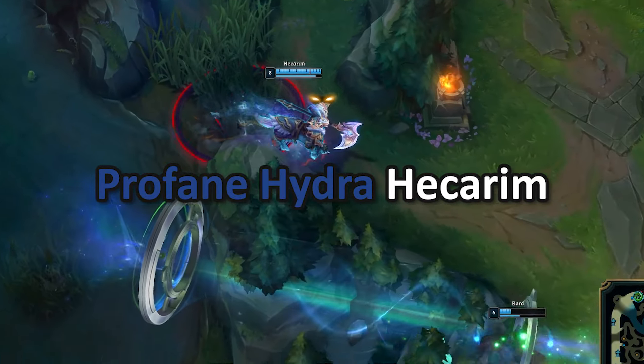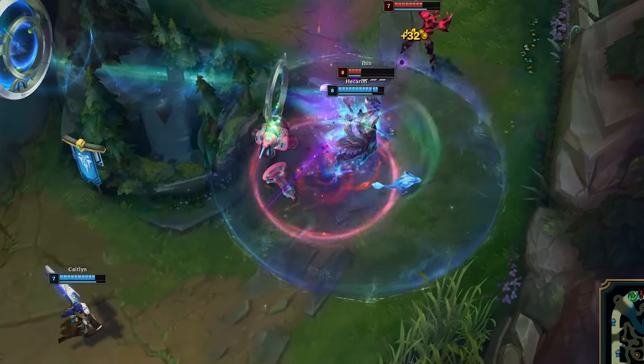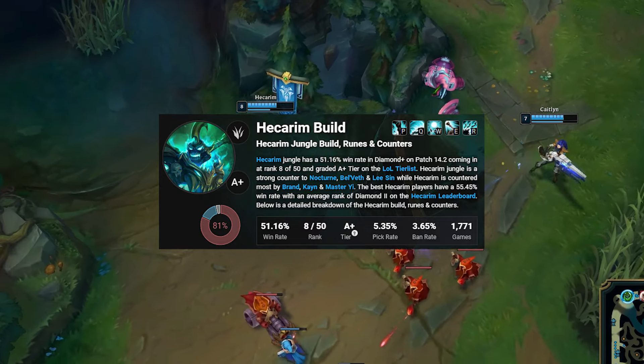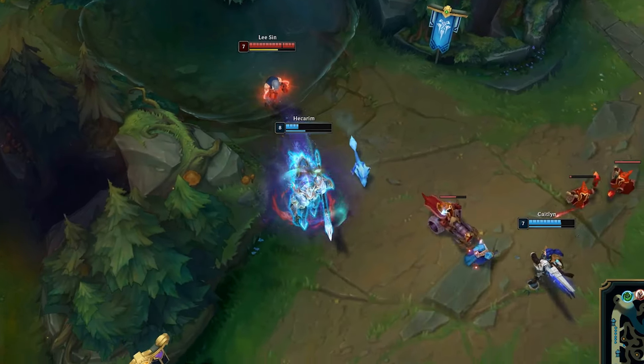Profane Hydra Hecarim. With the removal of Dustblade for Season 14, initially it seemed that Hecarim would be losing his Lethality build completely, but there is a new setup that's popping off right now. Spear of Shojin is the rush item, as it's way too good for Hecarim to pass up on, even if you're building Lethality.